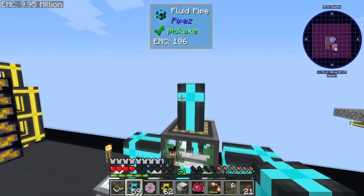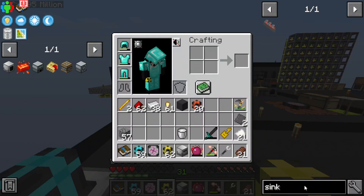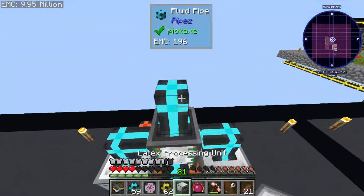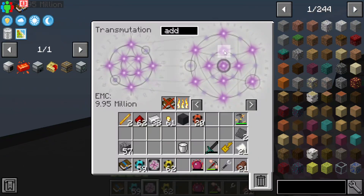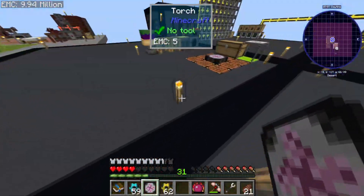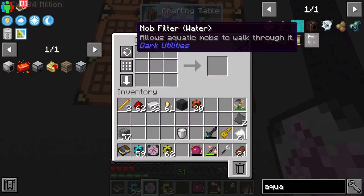I don't know if this pack has infinite water — like a sink. We might need to set up an Oculus Accumulator. This indeed does take water so we're going to have to set up one of those Oculus Accumulators — assuming we can make it. Always assume we can't make it until we check. If this is a tier 3 item I'm going to be very upset.